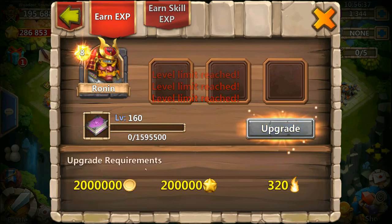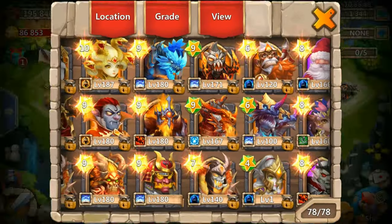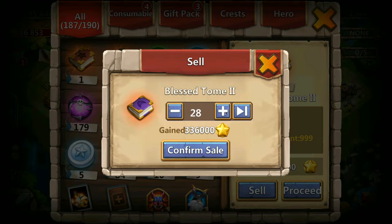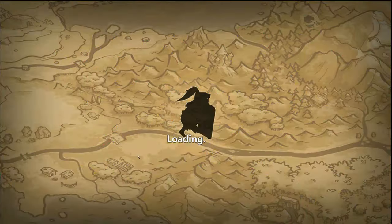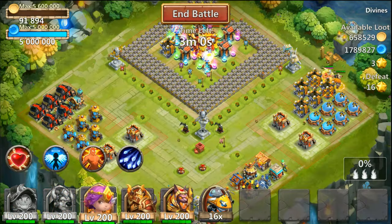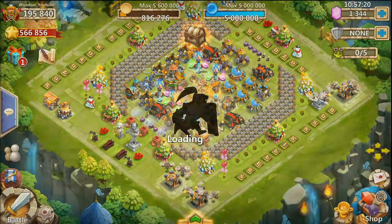Here he is at 160 evolved, 180 evolved — same story: gold and honor badges. So I'm gonna have to sell some books here. I hope you find this useful. This is how I normally do it, but normally I have more books and I should have had more shards also.